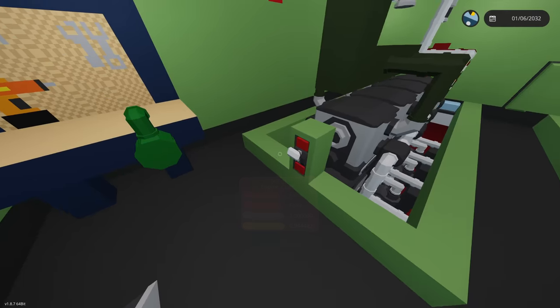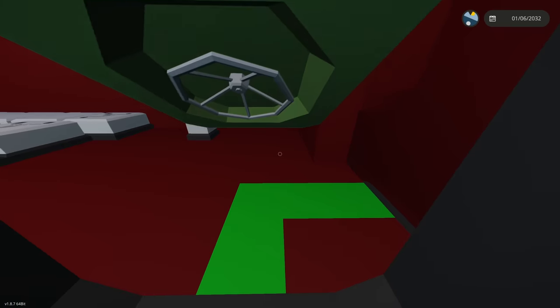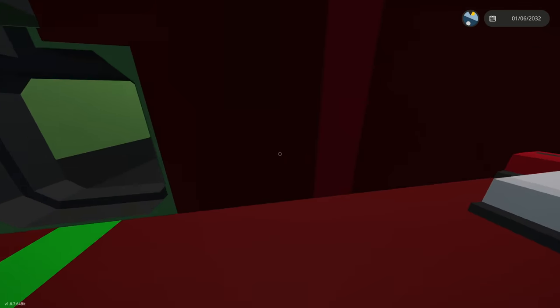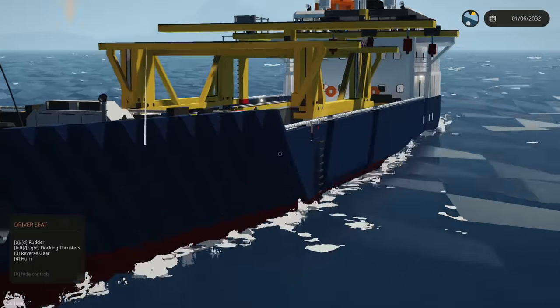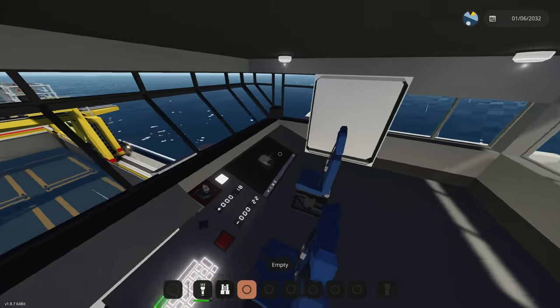We have a screwdriver, generator clutch, and engine clutch right there. This is also how you get to the main hall. That's actually not a whole lot of logic going on here. So that's the engine room — fire suppression and some fans to keep the engines cold. The tsunami is about to hit the volcano, but now we're just searching for an island to run into.